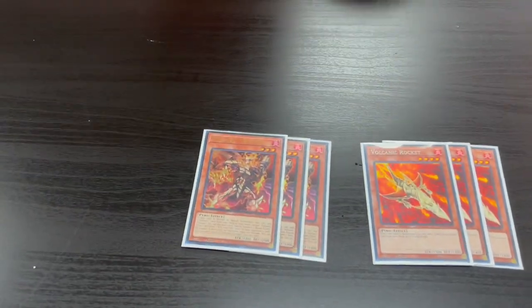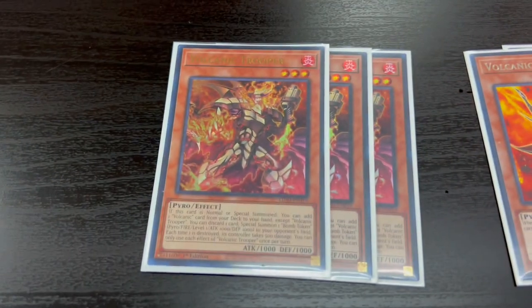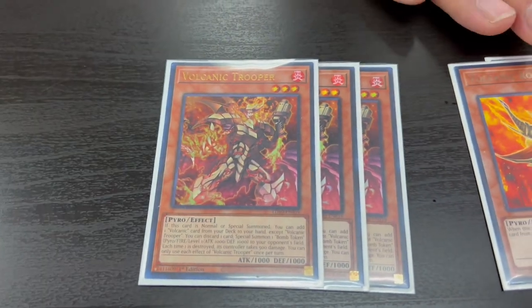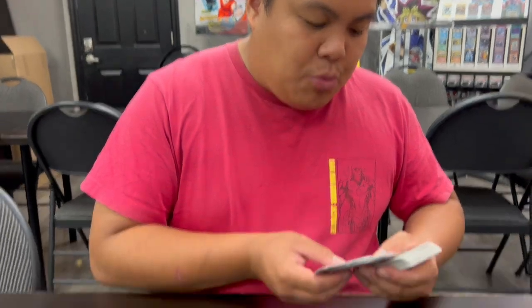That is covered by the new card, Volcanic Trooper. Volcanic Trooper searches for any Volcanic card, which combos perfectly with Rocket — letting you search for anything you want. There's also an additional effect where you can discard a card from your hand to summon a Bomb Token to your opponent's side of the field. That Bomb Token, when destroyed, inflicts 500 damage to your opponent. The idea is to put a monster on your opponent's side of the field.